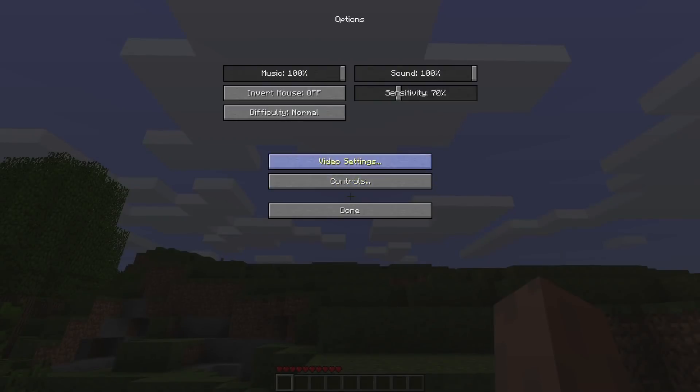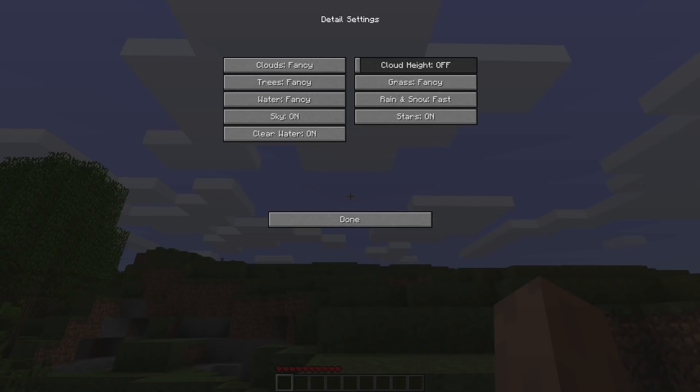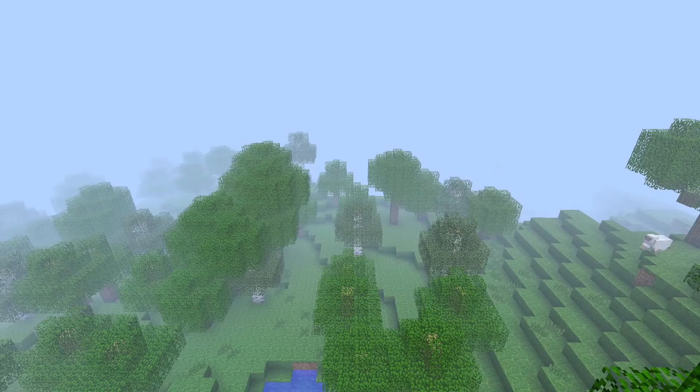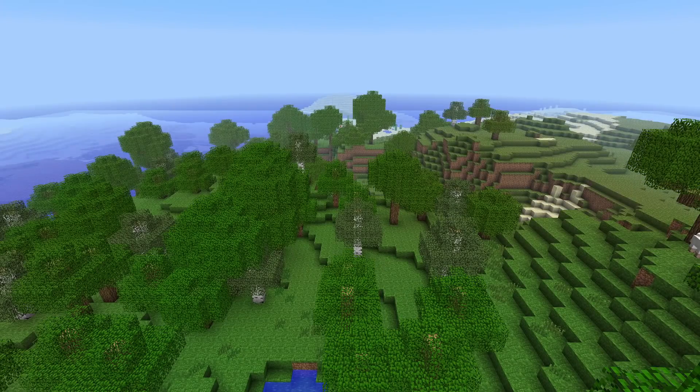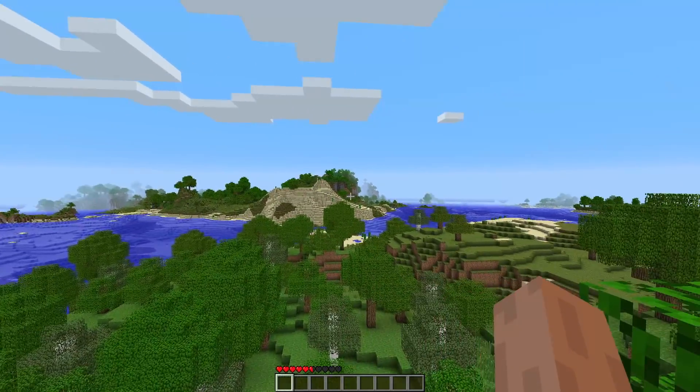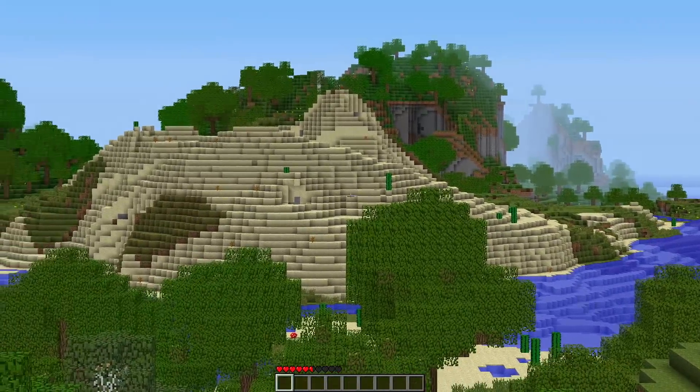One feature which really amazed me was Far View. Back in early versions of Minecraft you only had four render distance options — tiny, short, normal and far — with far being 16 chunks. But Far View tripled the view distance. And of course there is the famous zoom feature, so simple but so useful.